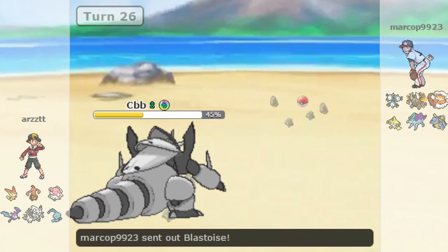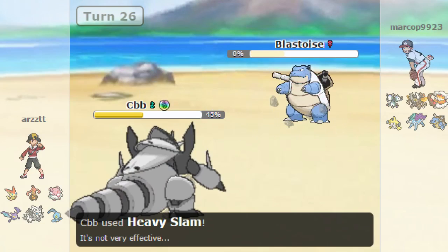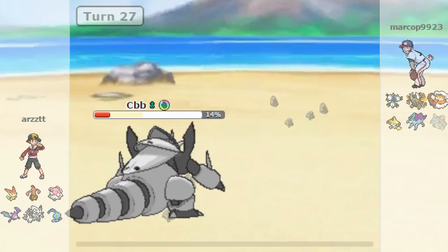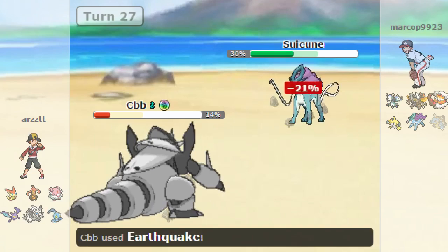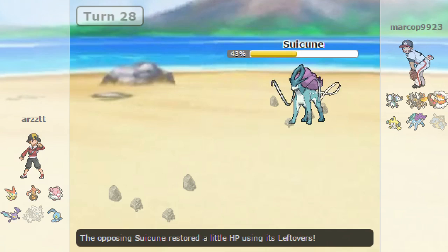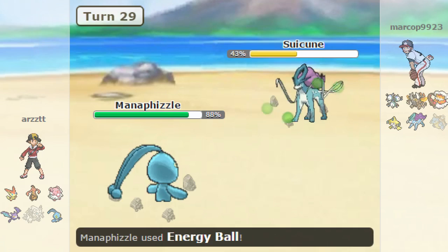He goes out to Blastoise and I Heavy Slam - Aggron is too good! He goes out into Magneton and I'm like, let me just Earthquake. I go for Earthquake. Super effective's not doing that much so I'm just gonna sack it. Now I get to go out to Manaphy and go for Energy Ball because I felt he was gonna Roar again. He does go for Roar and I get roared out to Goreguist.